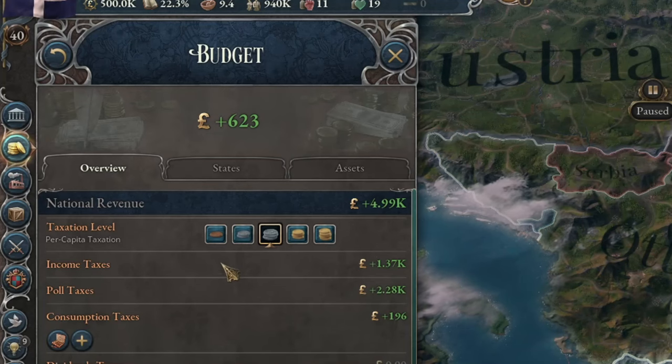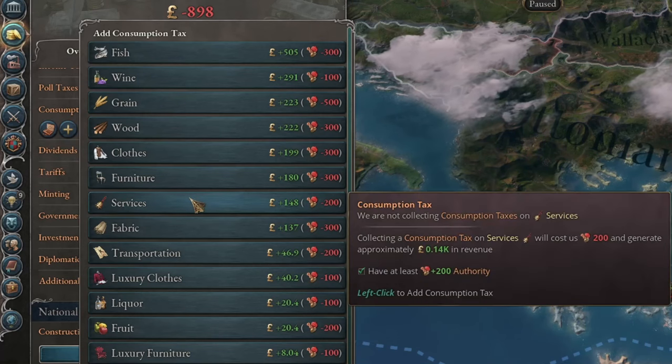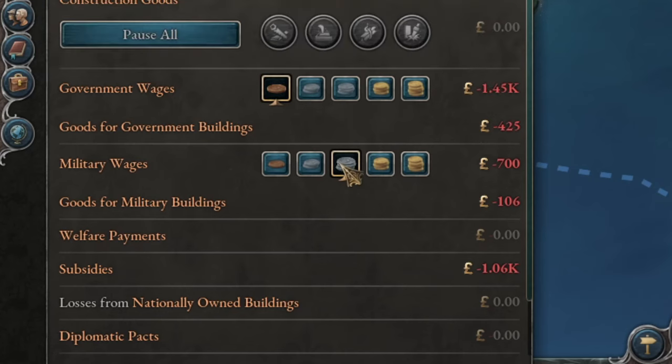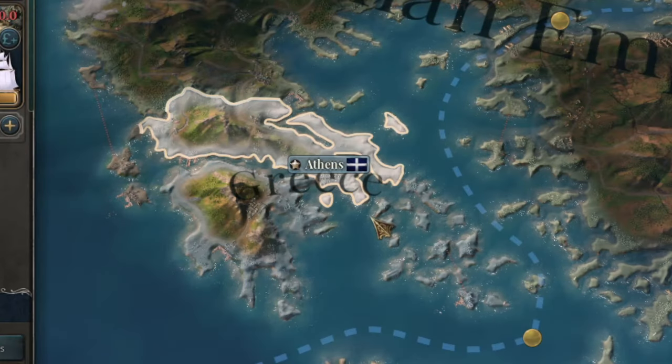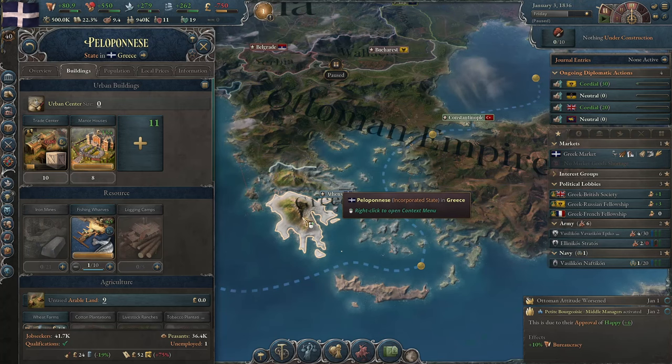For now, I also want to minimise the number of radicals, so I lower taxes as much as possible. I'll only impose consumption taxes on tobacco and services. You might be tempted to cut government spending, but I advise leaving it as is. Greece is made up of three really poor regions, at least at the start, so I don't have much to do here.